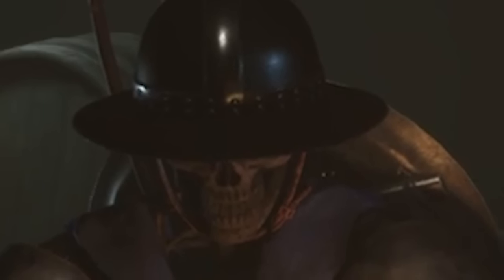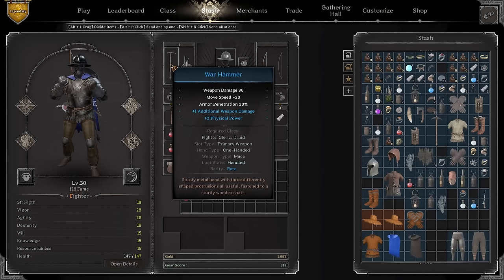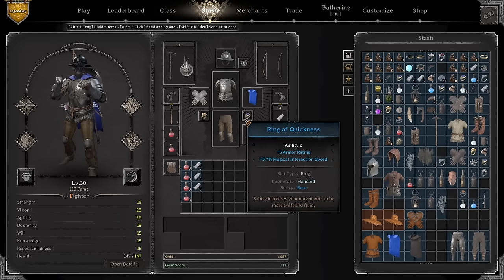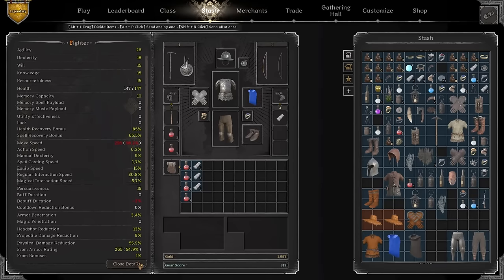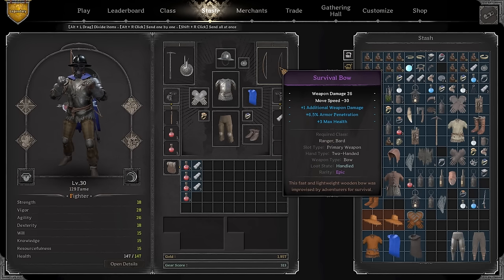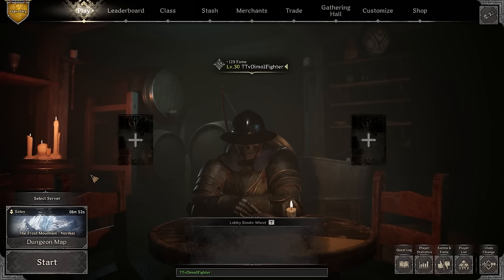Hey everybody, it's Timo here. In today's video I want to play with the warhammer and the lantern shield. I've thrown together a very budget kit, something I wouldn't care too much about. My stats are 140 health, 55 PDR. It's a blue kit, nothing crazy about it, except this survival bow which is actually pretty decent — I bought it on market for 200 gold.